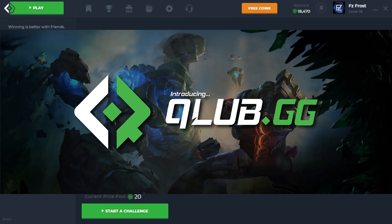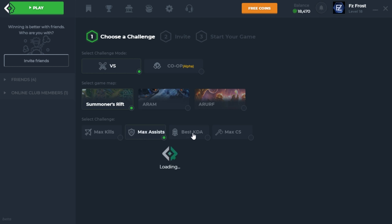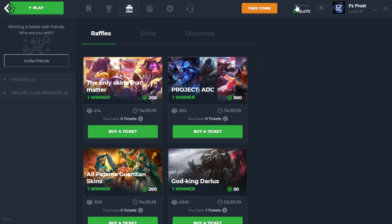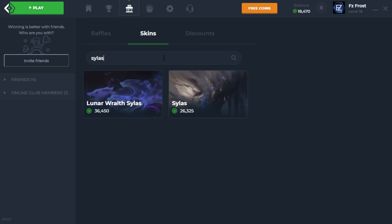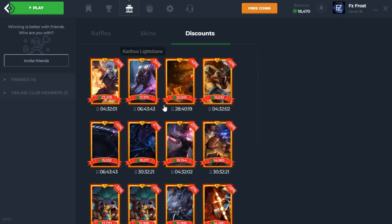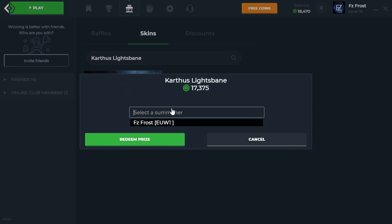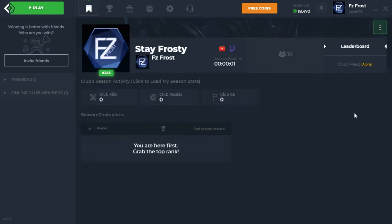Before we continue, I want to quickly introduce you guys to Quarterback, also now known as Klopp.gg. This is an app where you can participate in certain challenges — max kills, max assists, best KDA, max CS — across three different map types: Summoner's Rift, ARAM, and ARURF. Completing these challenges gives you coins which can be used to buy skins or join raffles. Skins can also be discounted by leveling up in the app. Just click the top link in the description, press Join Klopp, register, and press Play for Klopp.